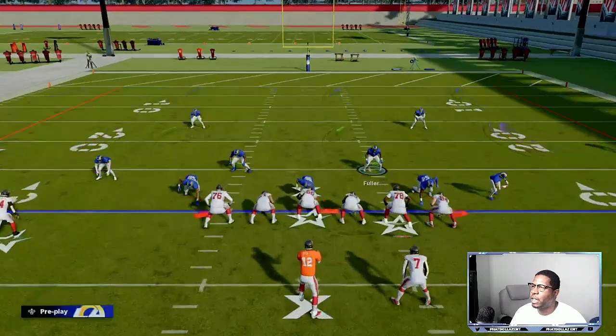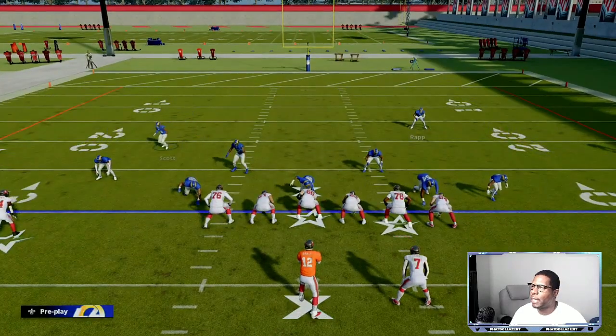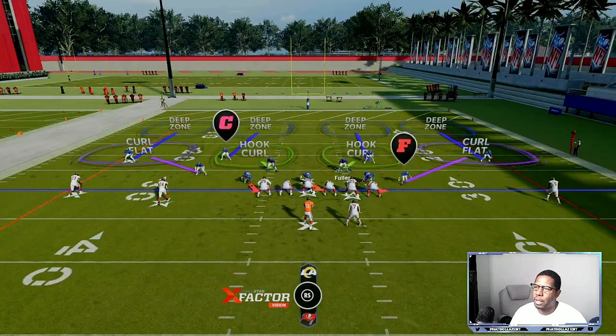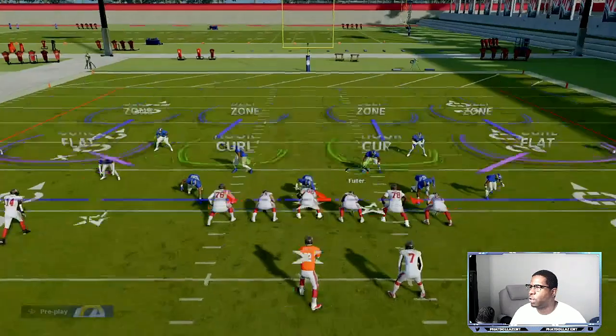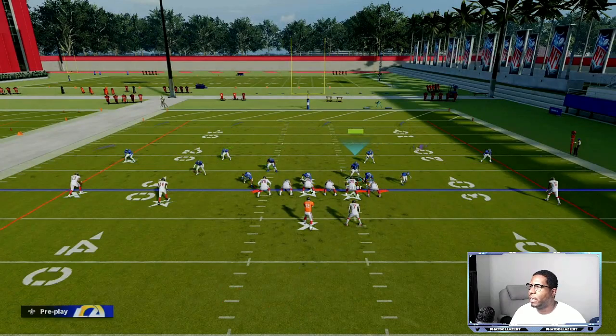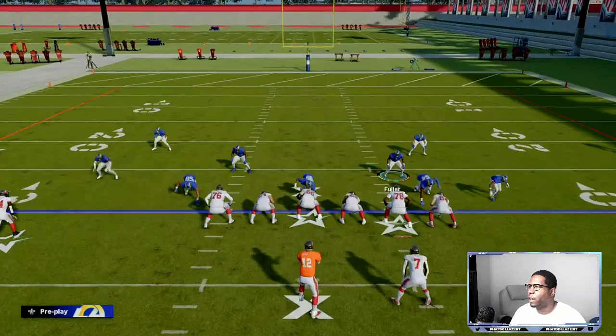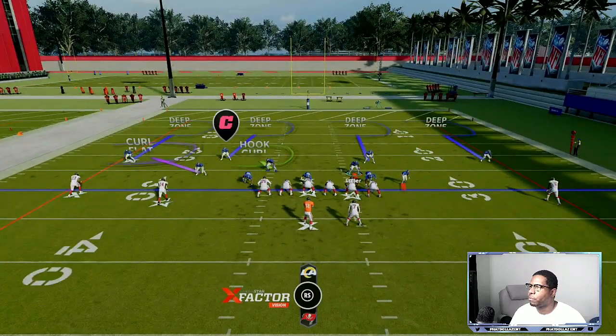What I like to do is compress my formation, so I would bring him down to about the line in case they try to throw a streak with that slot receiver. Do the same thing on the other side in case they try to do a streak with the tight end. This is how my play is going to look.